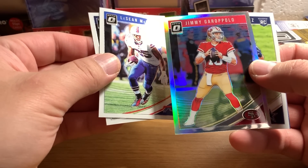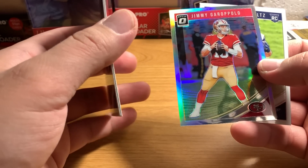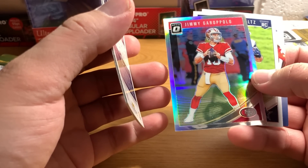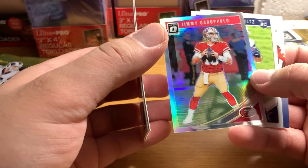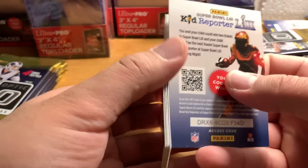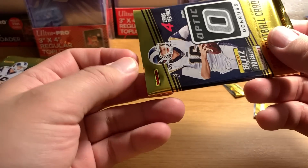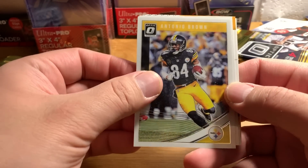Jimmy Garoppolo — he was doing really well the year before, but then he got injured early on this season, just too bad. I actually had a special kind of refractor of his rookie card in Bowman and I actually sold that, I think, before he got injured for a pretty good price. I was glad I did after he got injured, but he might be back next year and be really good like he was before.